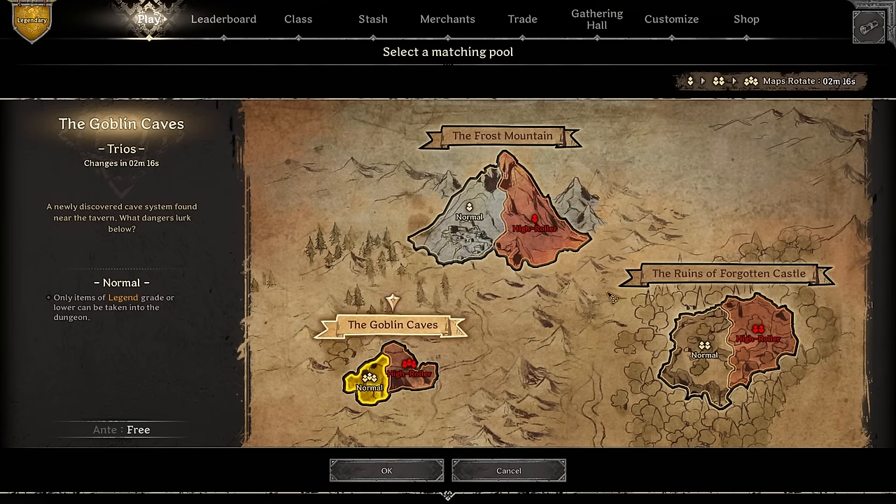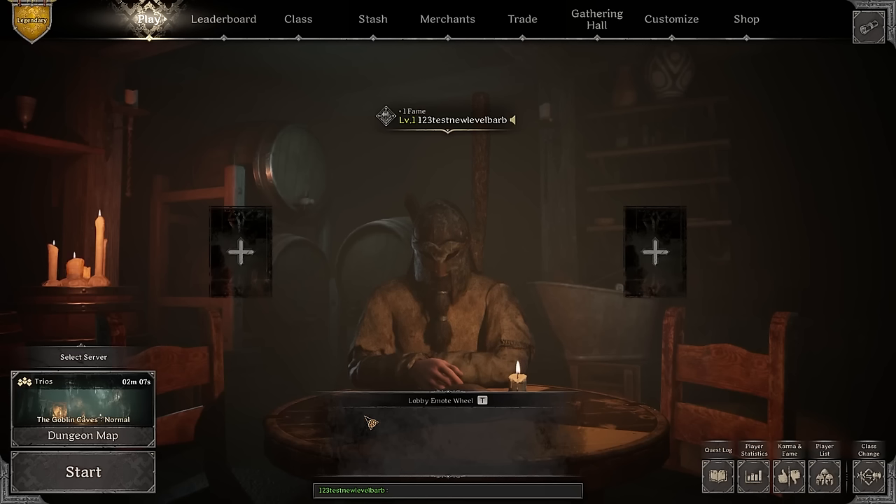I highly encourage new players to learn Goblin Caves first — it's the most forgiving and pleasant experience in the game. Frost Mountains have mobs that slow you down significantly, and the Ruins have a lot of skeletons that are brutal to deal with. For now, we're gonna wait another couple of minutes for solo Goblin Caves.